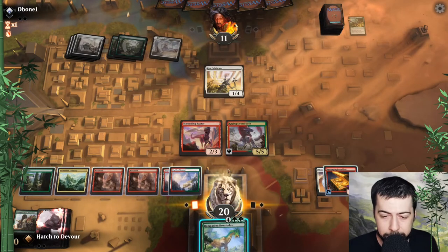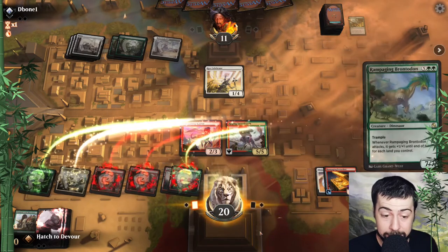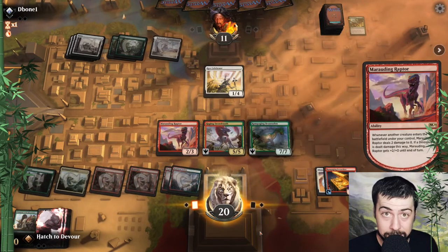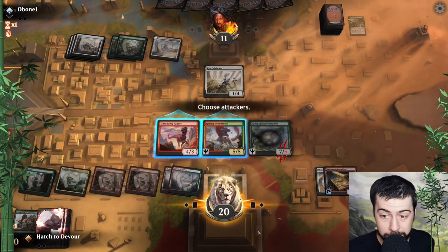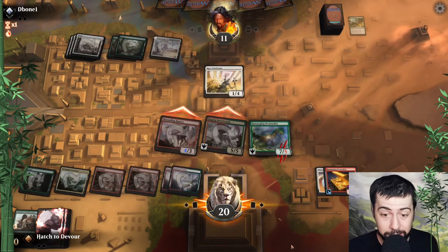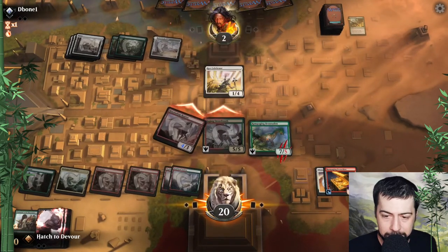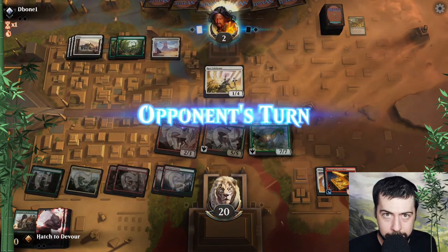Maybe it would have been better to go ranging raptors — we'd get a ping, would have got another ping from raging sword tooth. But we got that sixth land, I like to see it, you guys like to see it. Rampaging brontodon getting her done — not that we weren't going to get it done already, but anytime we get to play that big guy it's a good day.